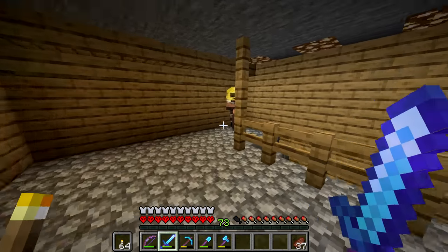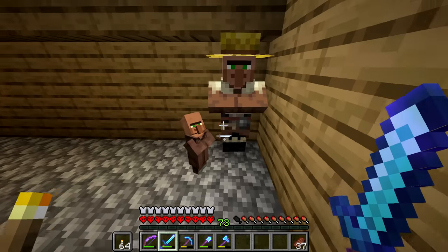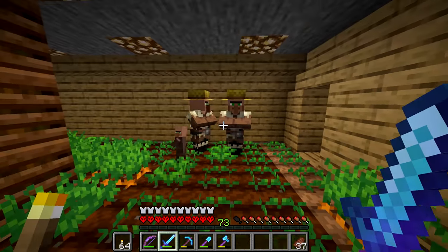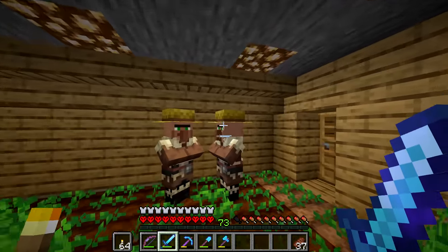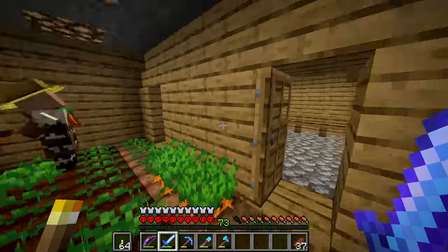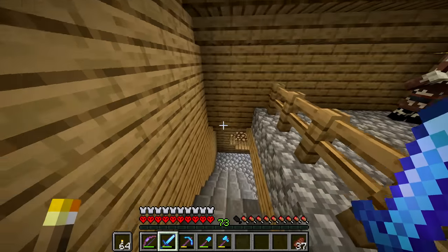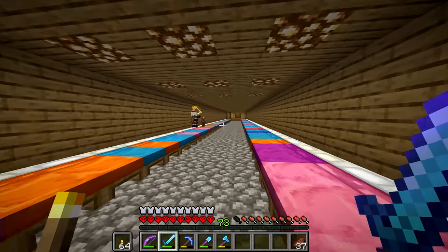We did get our first little baby villager over here. He seems to be having a conversation. It's really nice that we have a baby villager after all this time — that means the breeder is working. They seem to exchange carrots, throwing carrots at each other until they have the appropriate amount. I think it's like 12 carrots each to breed, and then we get a baby.